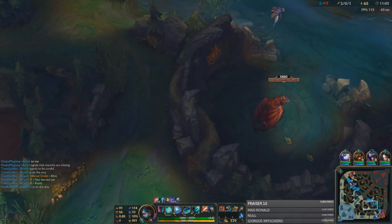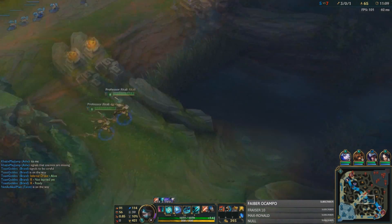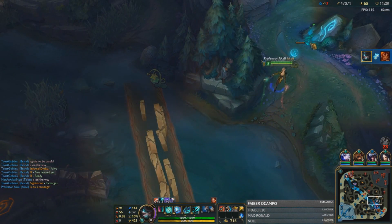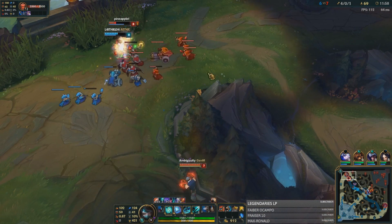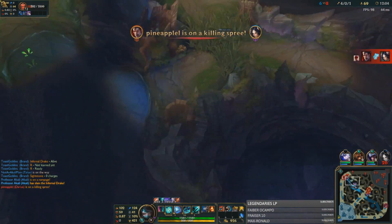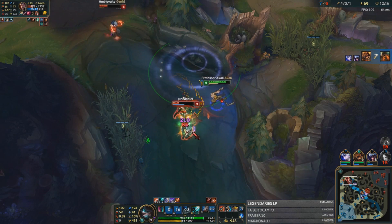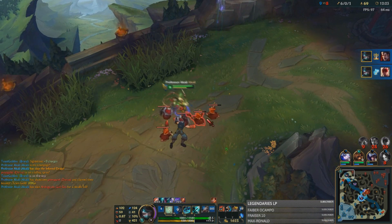I'm actually going to try and make a play towards the bot side, over at Dragon, or maybe kill Talia. It looks like Talia is looking to roam. I can kill him there — too bad you die. Let's go for this turret. Looks like Lee Sin is top. I'm actually going to go help him because I think this is going to be a long fight. Damn, rest in peace. Rest in pepperonis. Come on, I dare you to try this!